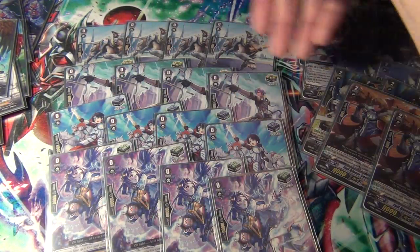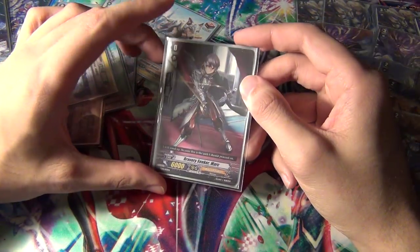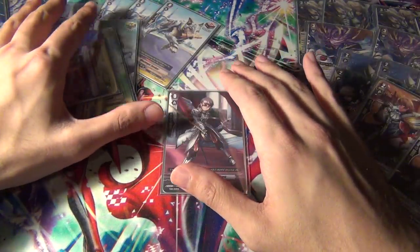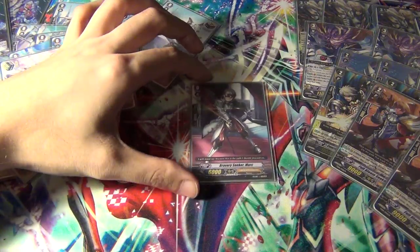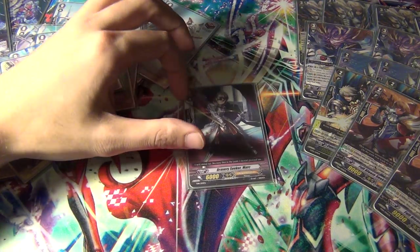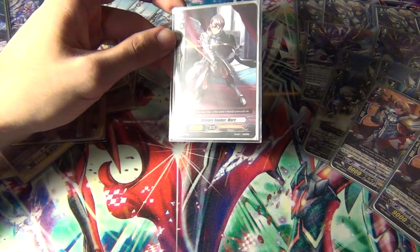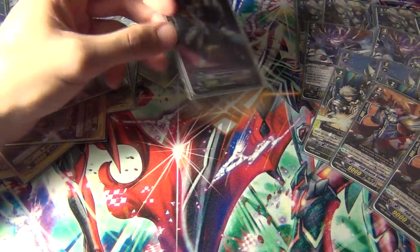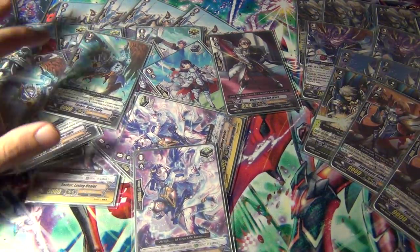4 heal, 4 stand, 4 critical, 4 draw. And the starter — this is the Trial Deck starter, but you can run whatever starter you want. Royal Paladin — I'm surprised — we were looking at the starters available, at least for English, and there aren't a whole lot of good ones yet. I think the best one is the one from the Daigo Trial Deck or the Mega Trial Deck, so that's the one I recommend running. That'll all change in a couple of weeks once Sing Saver comes out.